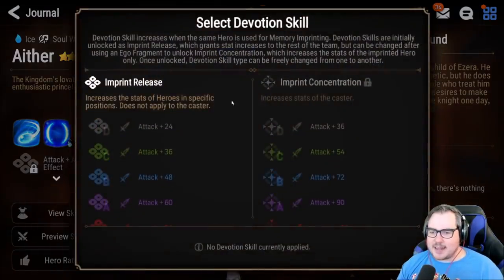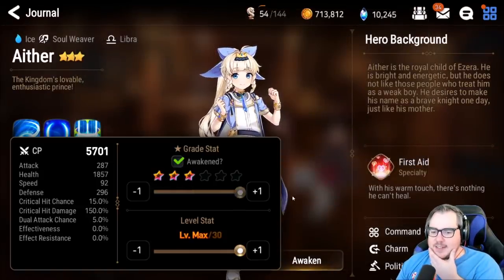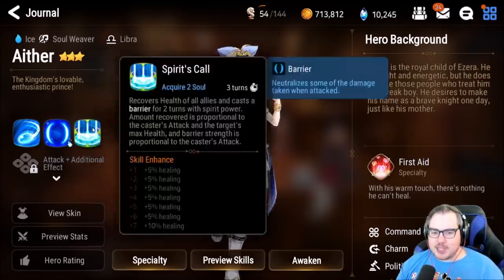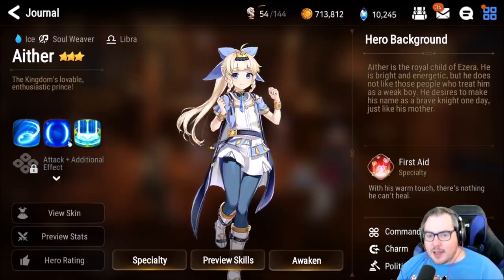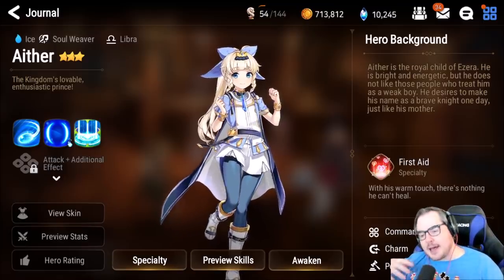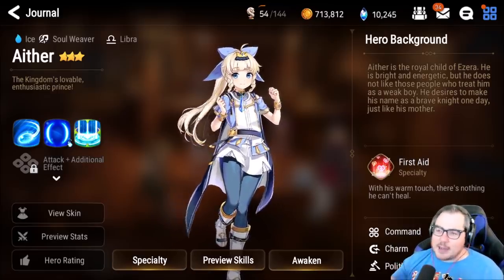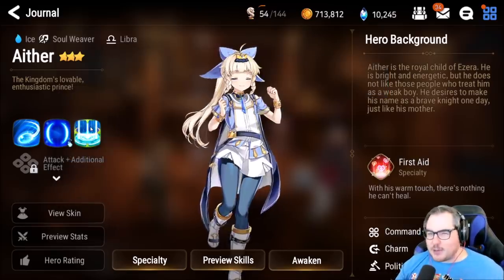He also gets attack imprints. Overall he's a pretty decent unit — one of the ones that was really bad at the start of the game but with recent changes he's gotten a lot better, to the point where he's definitely usable now. More importantly, because Aether uses Stigma instead of Molagoras, you can use him at the very start of the game and put three to four skill ups in each skill and never worry about it.